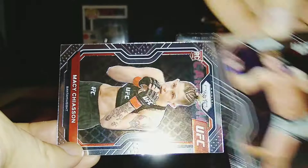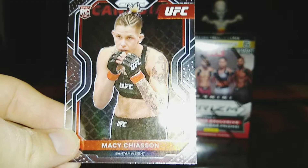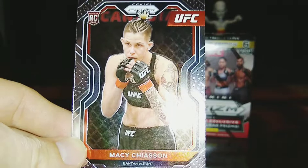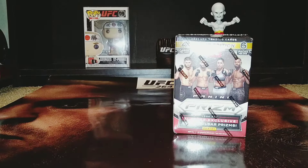Behind Till, we have the new and up-and-coming Macy Chasson, and that is her rookie card. That's actually a pretty good rookie card to have. Macy's on a little bit of a streak right now and she could be an up-and-coming problem. That's a pretty solid rookie card to have for her at the moment. I'm pretty happy with that first pack.